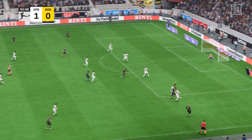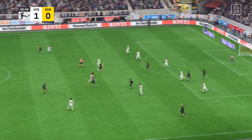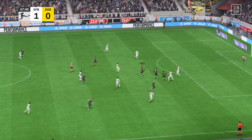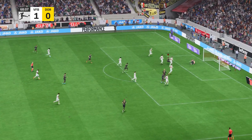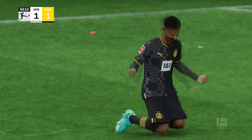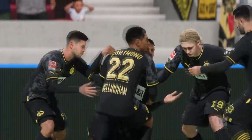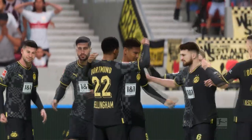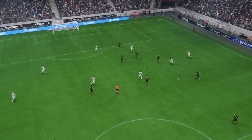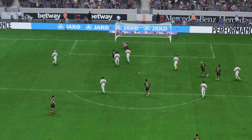Bellingham — good pressure high up the pitch, a really sumptuous ball, and that's it — a goal for Borussia Dortmund to square things here. Here it is again: a superbly weighted through ball to break that defensive line, and he makes no mistake with the finish. He showed a lot of composure there.